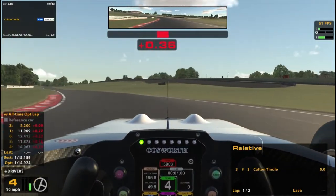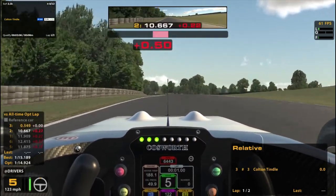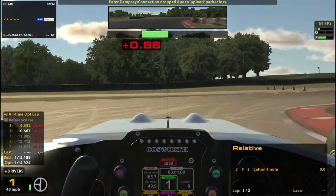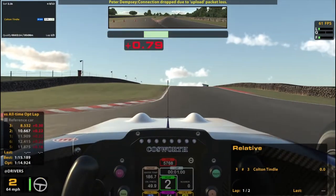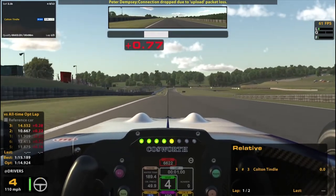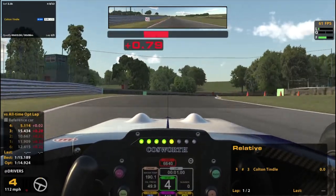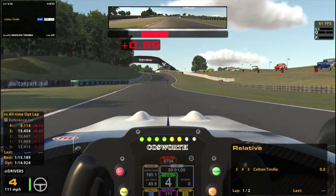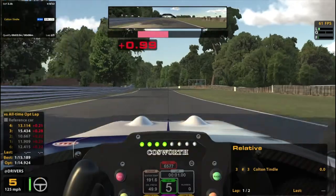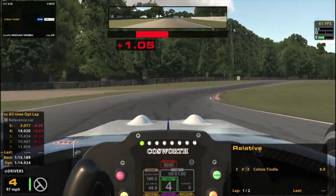That seems like the way to go. I got some push there — didn't feel quite all that fast. Here's the big braking zone. My best was a 1:15.1. I haven't been able to replicate that with any consistency. I must have had draft or something I was leeching off of to get that time. But I have been able to get consistently about a half second slower than that.